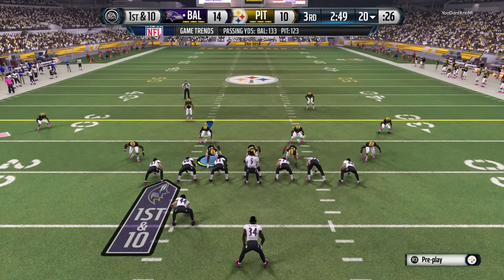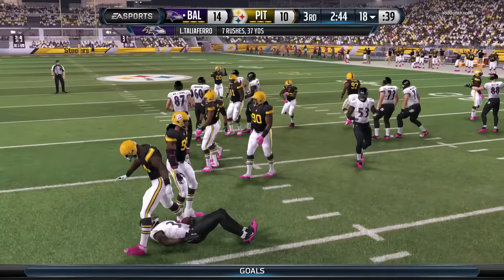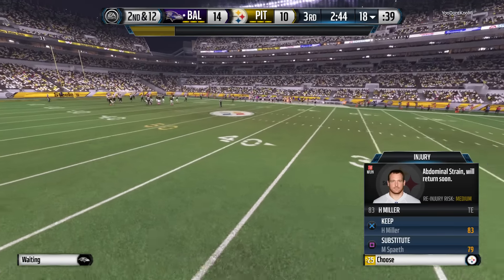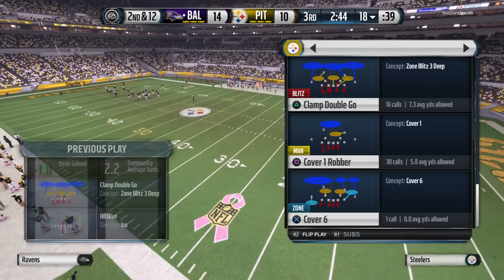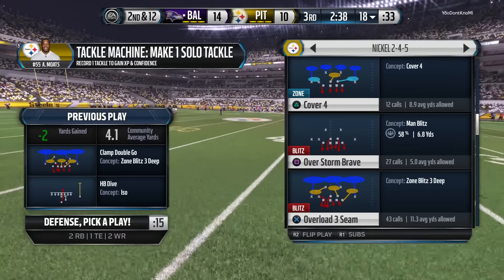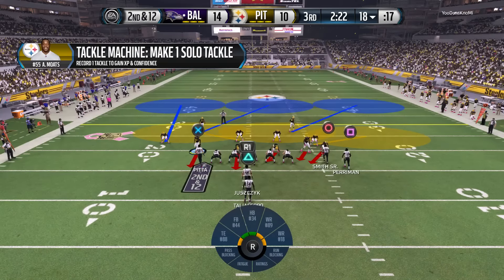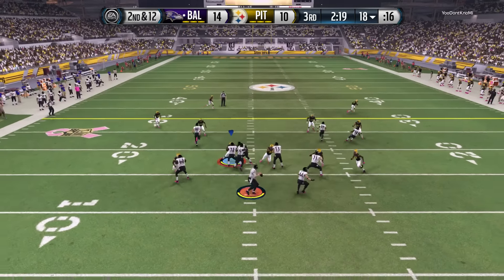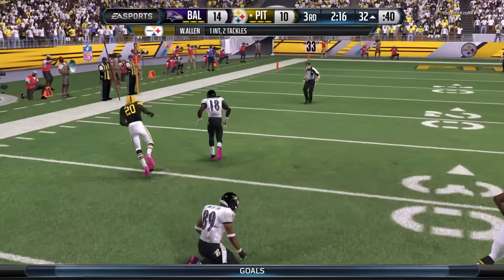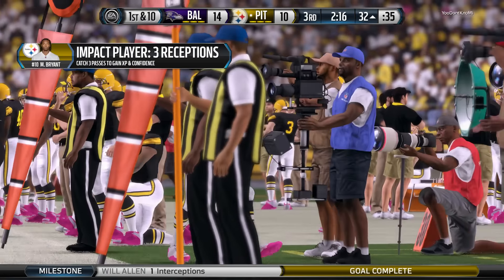A lot of things change in that locker room at halftime — you might feel good about what you've done, but the defense might be upset and willing to come out here and take more chances in the second half. Let's get the injury report: the team is officially ruling him out for today's game with an upper body injury. Second down. The Steelers defense goes nickel — and intercepted. This defense has been making plays all season long, and today they do it at the right time — late third quarter in a close game.